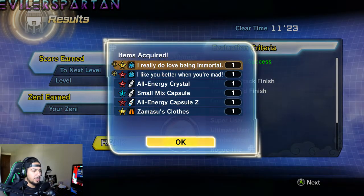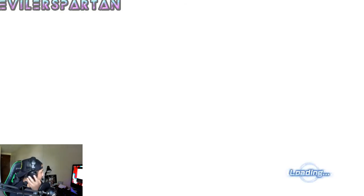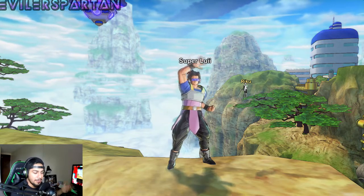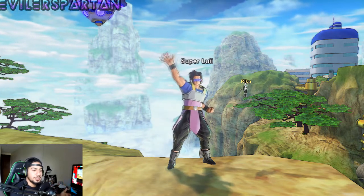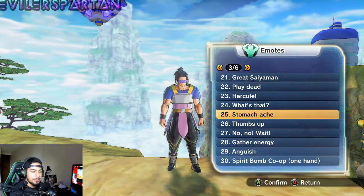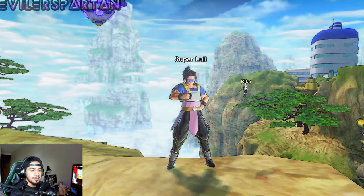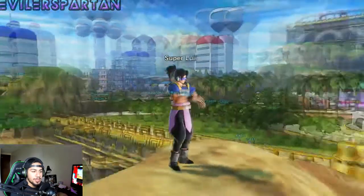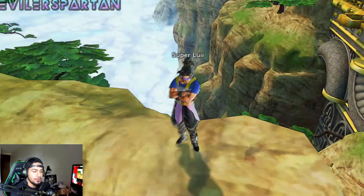Z-Rank of course. So I got Zamasu's bottom part — no ultimate attack, which is very frustrating. This is like the fourth time I've completed this mission and no ultimate attack yet, which is very annoying. So there you have it guys — that's how you get Zamasu's clothes and the Super Black Kamehameha Rose. It's a pretty cool ultimate attack. Thanks for watching, please leave a thumbs up, and to my subscribers, a big thank you for all the support. I'll see you guys on the next episode of Dragon Ball Xenoverse 2 — peace!